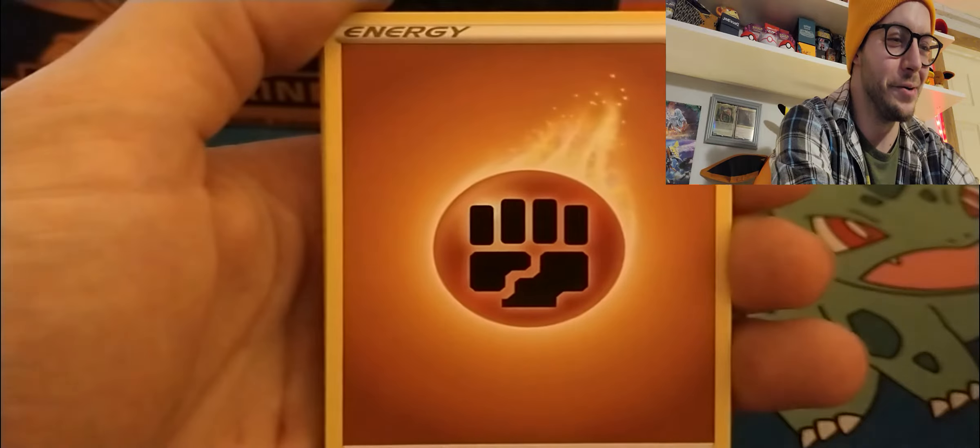All right, here we go — we got the VMAX Crawdaunt pack. Oh gosh, I'm messing up the Pokémon names already! Another Fire Energy, a Machoke — there you go, you got a Machoke! — Pokémon Center Lady, Hop, Trubbish, Hatenna, Inkay, Weedle, Galarian Linoone, a reverse Rotom Bike — nice — and Centiskorch! All right, there's six packs left. Plenty of time to hit something big, no worries.